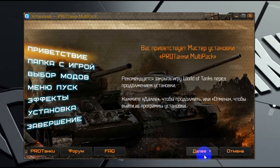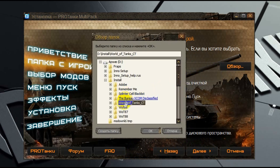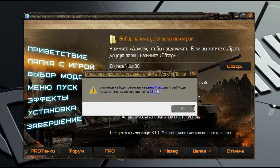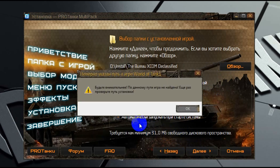Переходим к следующему окну — для этого нажимаем кнопку «Далее». Здесь нам надо выбрать директорию, в которую установлена игра. По умолчанию мультипак автоматически находит правильную директорию. Но если у вас проблемы с реестром или вы перенесли папку с игрой в другое место, то он может её и не найти, и вам надо будет выбрать папку самостоятельно.